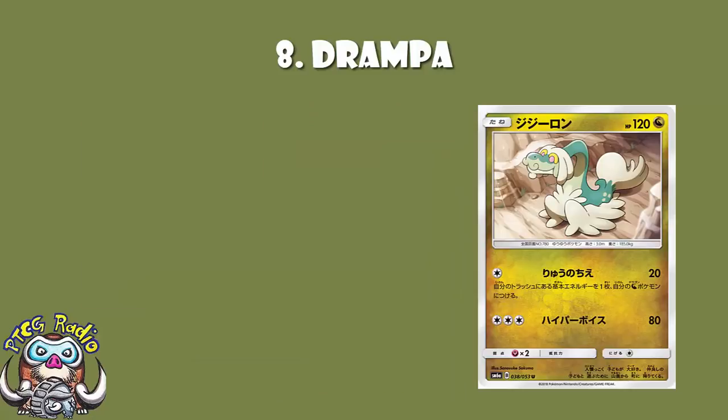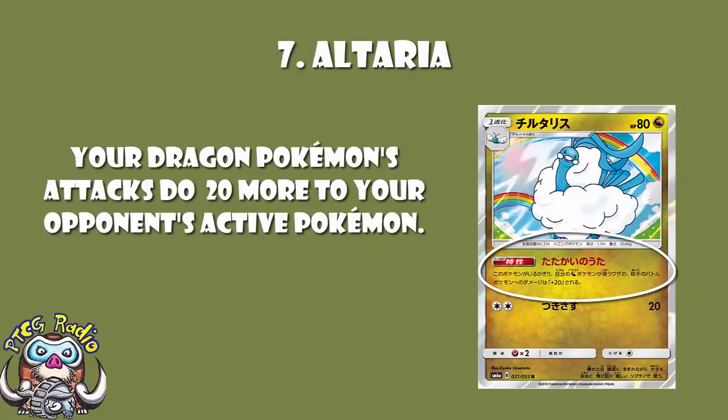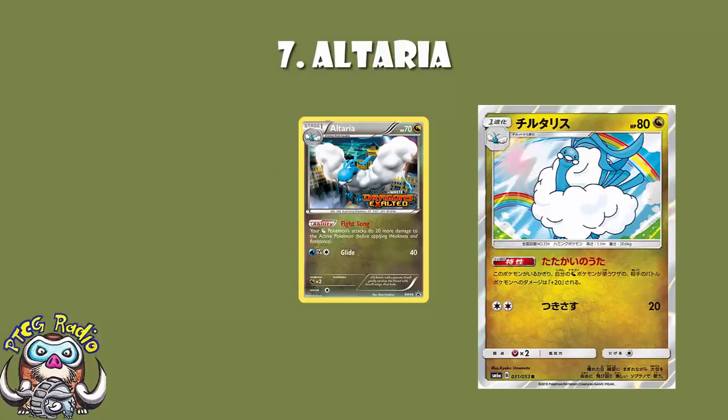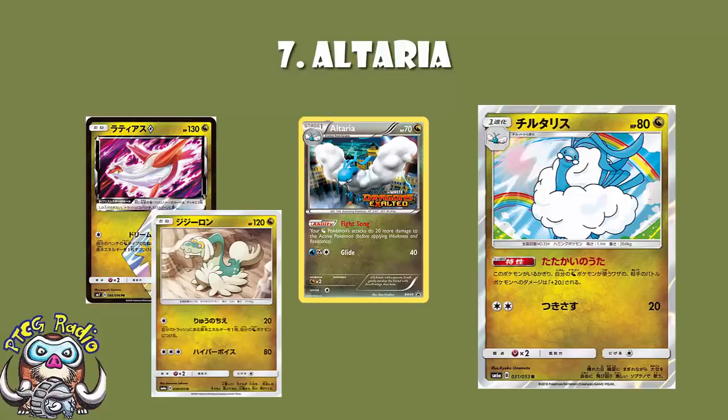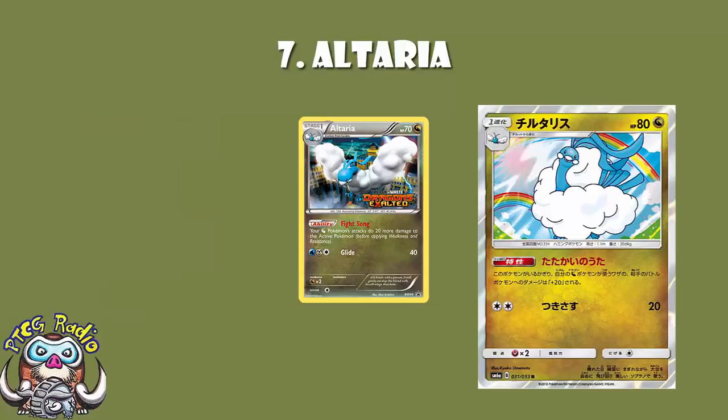At number seven, Altaria — an interesting card because it's basically a reprint of the old Altaria. All of your Dragon Pokémon do an extra 20 damage, simple as that. You can stack them, so if you've got four on your bench, your Dragon Pokémon do an extra 80 damage. Your Latias Prism Star does a bunch of extra damage, and Drampa now does 40, 60, 80, or 100 damage while accelerating energy. It's a Stage 1, so it takes up deck and bench space, but if you're playing a Dragon deck you have to at least consider it.